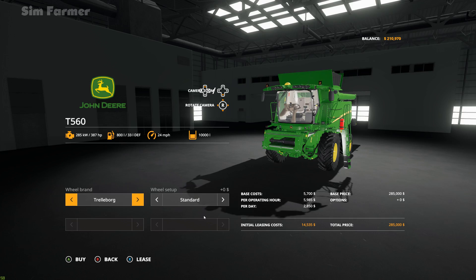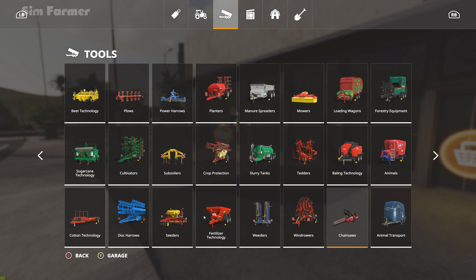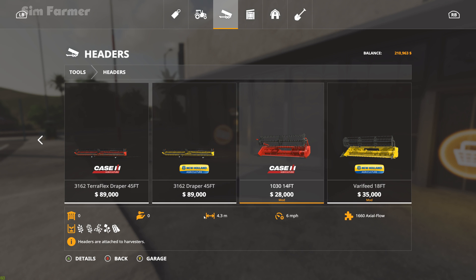We need $285,000 for the combine and then the header as well — a further $49,500 for the header. That's a big step up to a 7.6-meter header from a 4.3-meter, plus we've got a bigger capacity combine as well.